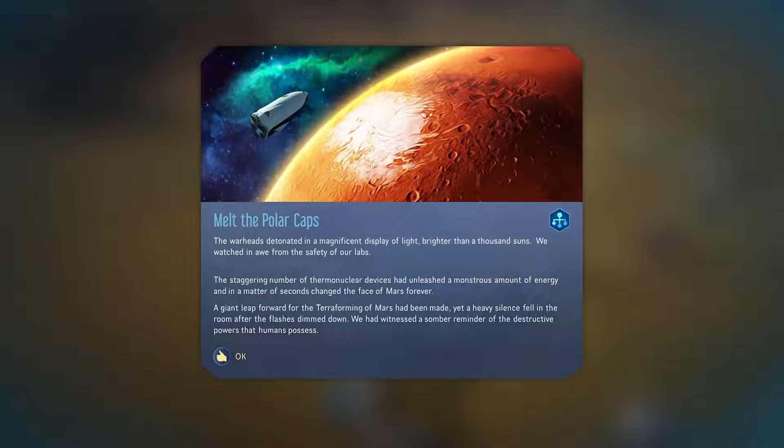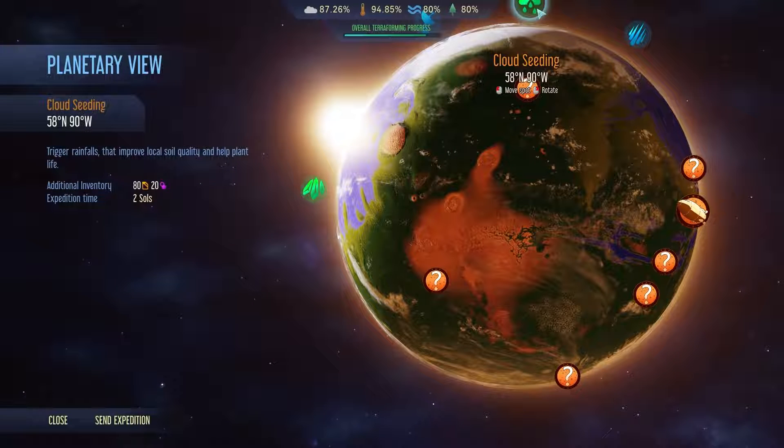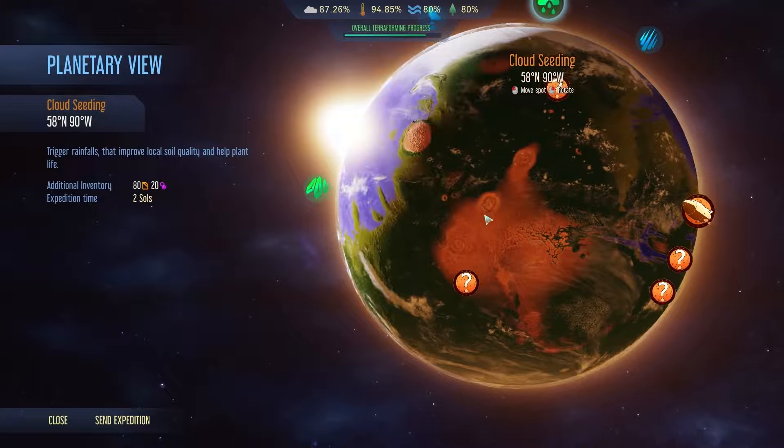As you progress with terraforming and increase soil quality, you'll get access to the last two global projects. The first is Cloud Seeding. To get vegetation on Mars, you need to improve the soil quality, and that's exactly what this does. It costs quite a large amount of fuel, but overall it improves the soil quality so it allows you to plant more and more seeds.